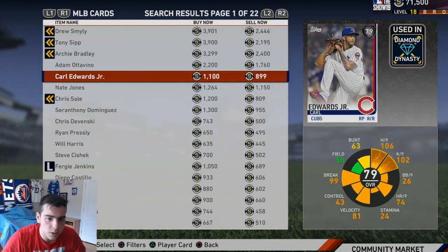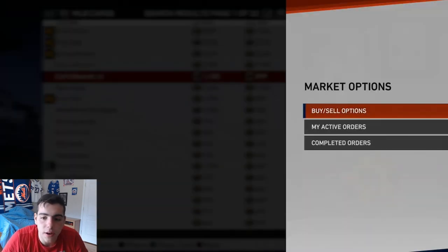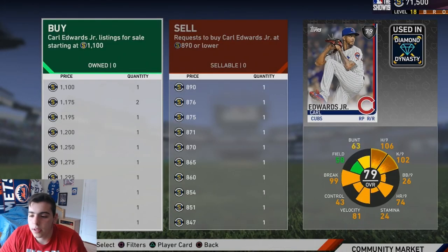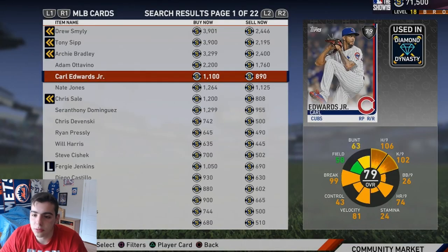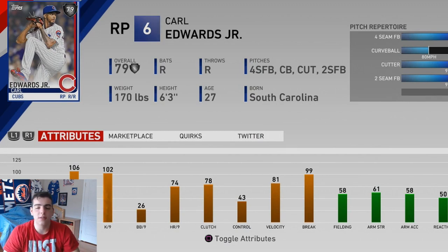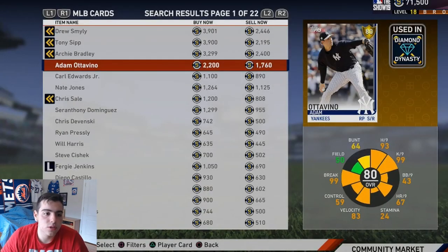We got Carl Edwards Jr. — this is the top. I'll give you ten great bullpen players to pick up. He's dirty, he's filthy. He's probably going to go up to a gold too — he's one of the best relief pitchers in the league. We got a cutter, a curve, a four-seam, two-seam. As long as they have some curveball and cutter, it's dirty. Carl Edwards Jr. has 99 break and a curveball, so you're getting K'd up every single time. Against righties, no one's going to hit him.